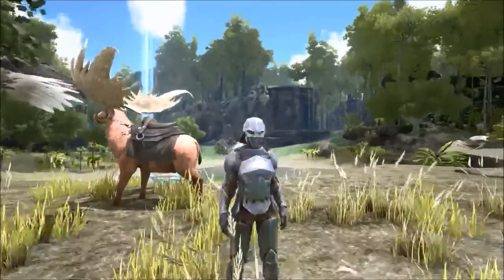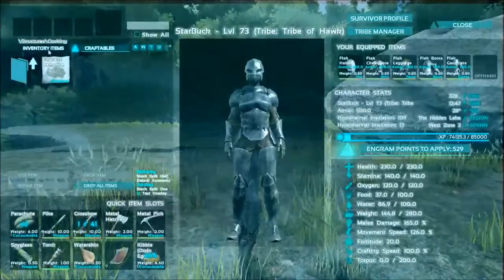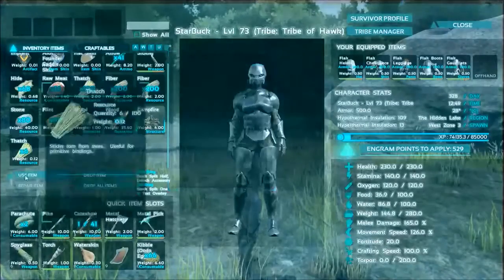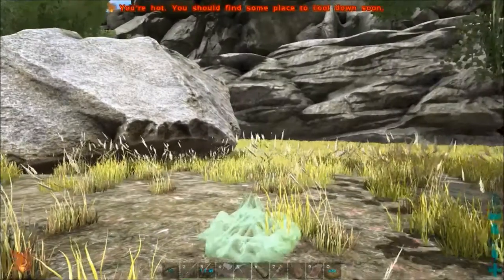Anyway, that was weird. Why did I do that? Today we are gonna go ahead and start our base right here. This area here — as soon as I get out of the way. This is gonna be our egg production facility slash dino storage.